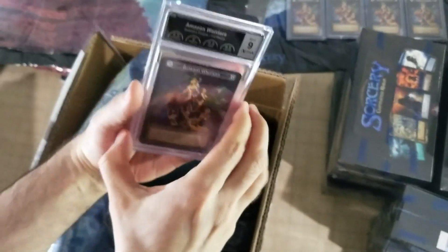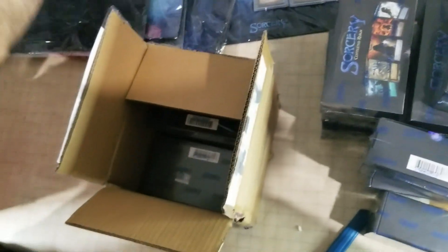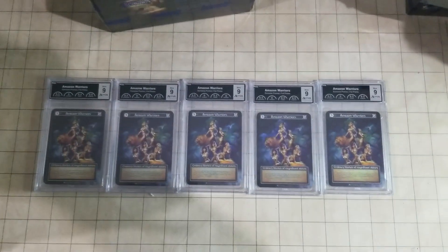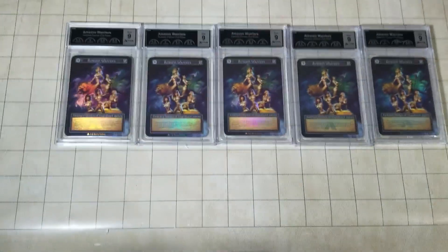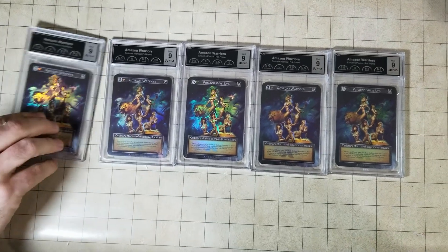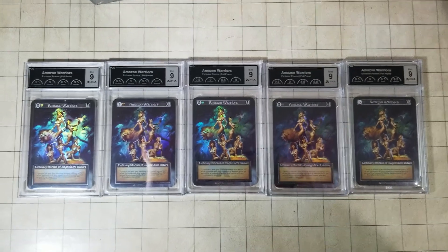It's a nine — nine! That's amazing, guys. That is pretty dope, that is awesome. It's more than a playset — you only need four in a deck — you have to slab up your whole entire deck. Can't sleeve it because they don't have sorcery backs on them — they're special. Probably gonna get these signed by the artist — oh man, that is awesome.